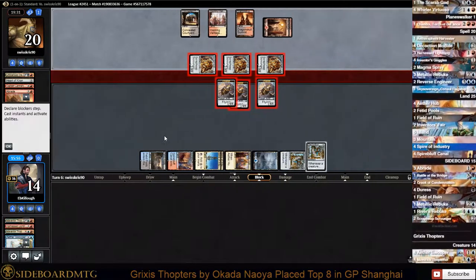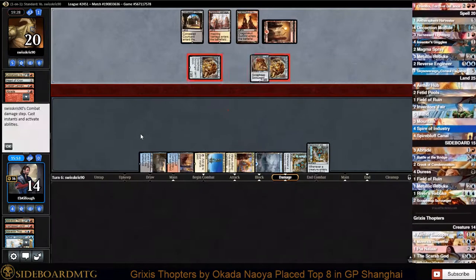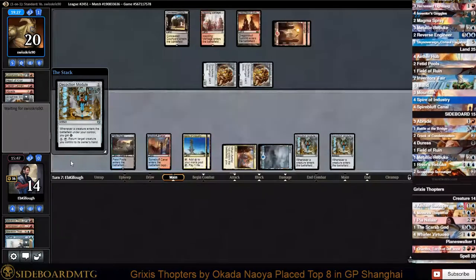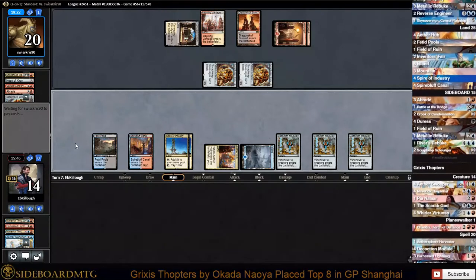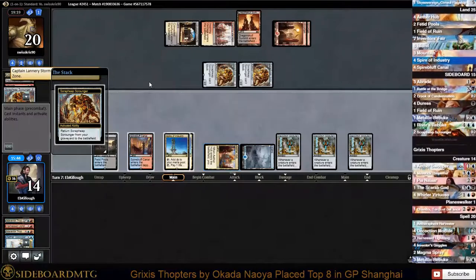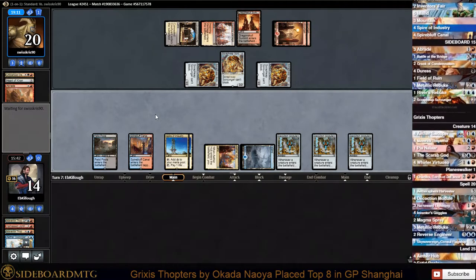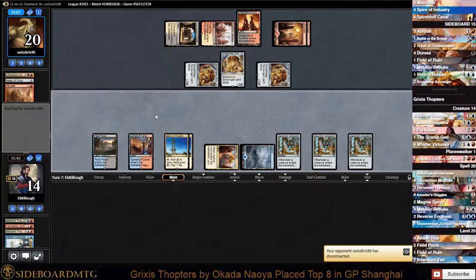We will try to bounce our Aether Swooper. I kind of figured we would get something there. We have enough to go infinite - all we need is a Whirler off the top. We pass and he's got another Abrade. He's just going to swing for nine on us here. We pretty much have to have a Whirler Virtuoso off the top - we haven't seen one the whole game. We're thirteen cards deep. Our opponent has disconnected.